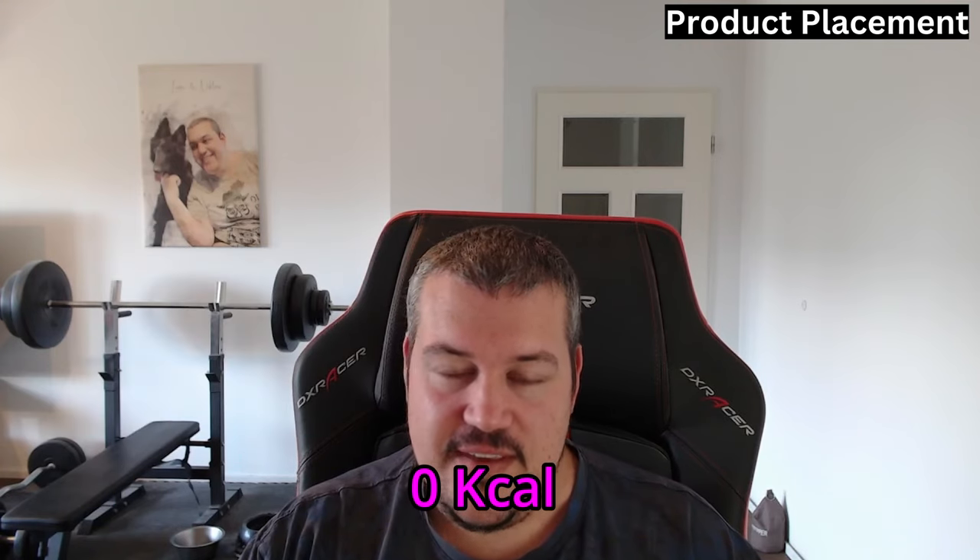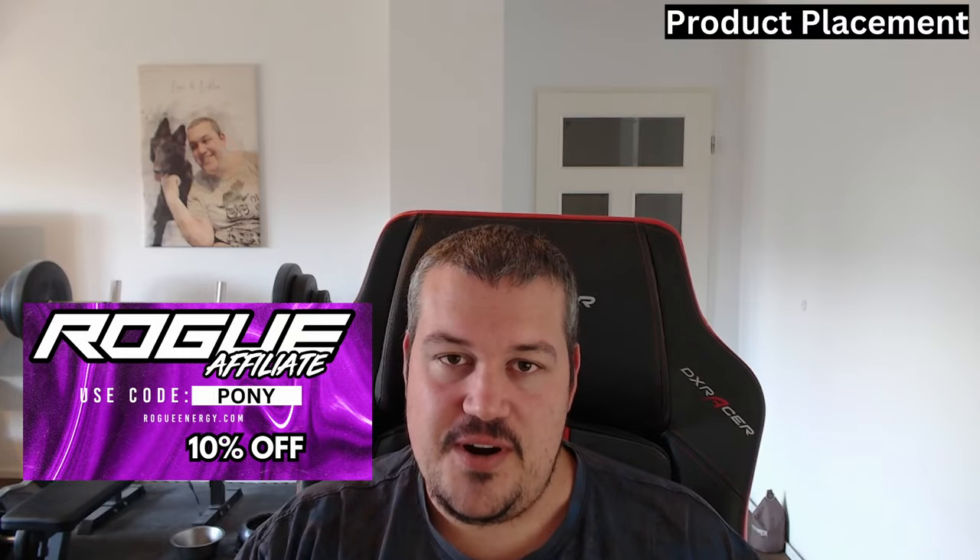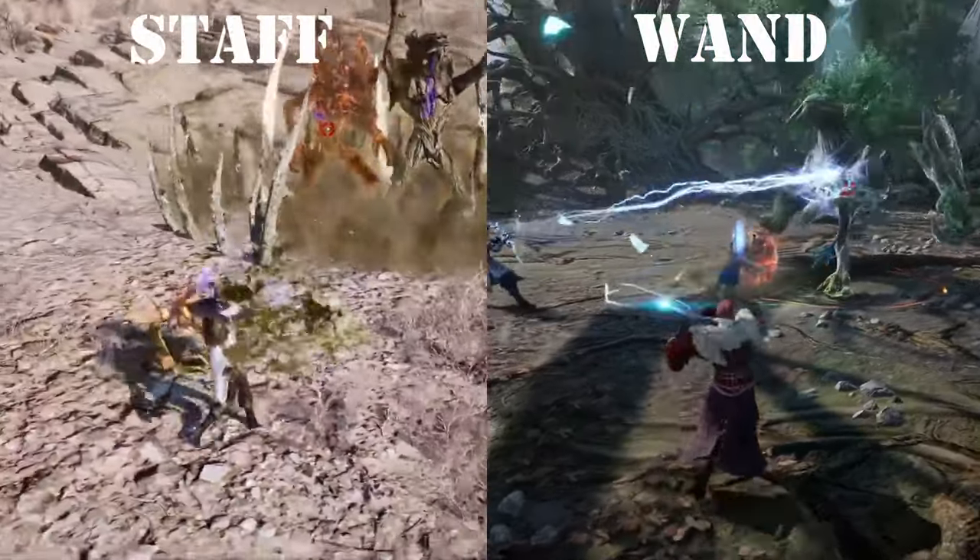You will not have any issues finding teams. Where you will also have no issue finding something is our sponsor, Rogue Energy. It's an energy drink with only five calories per serving, and the hydration version is even at zero calories, so it's my energy of choice. Check it out via the link in the description, and if you use code 'pony' you'll get 10% off your next order.